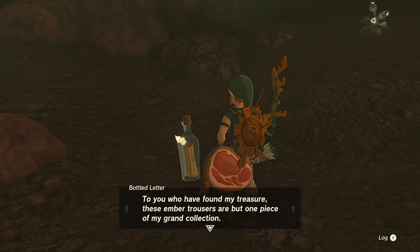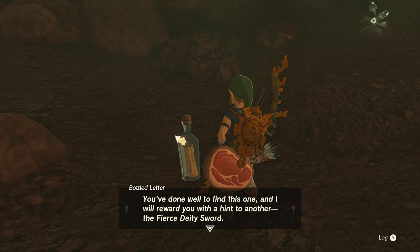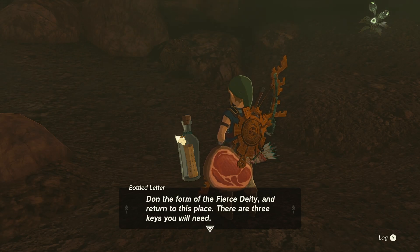The quest starts with a message in a bottle from Misco himself that talks about the Fierce Deity sword that awaits you, but in order to unlock it, you'll need three keys — the pieces of the Fierce Deity outfit — that are located in different spots on the map.